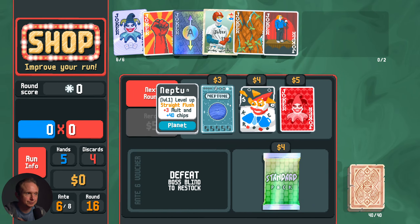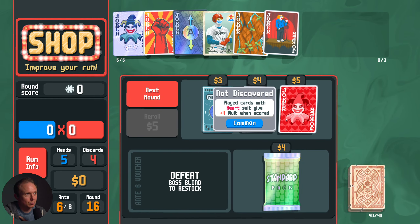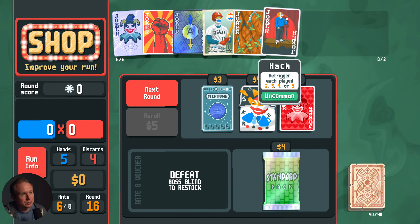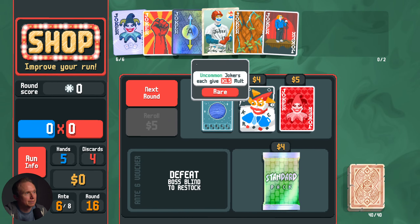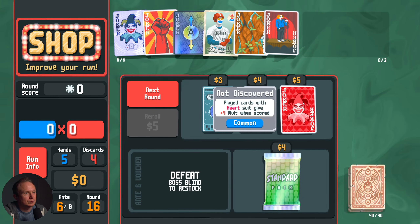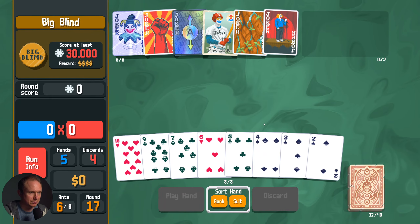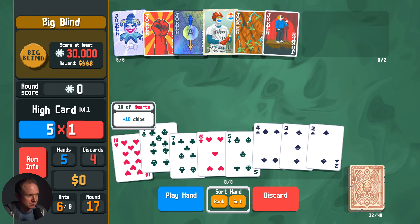We can start getting multipliers if we can start destroying cards. But obviously the game is not going to give us that. Make our 7s better. It is not what we needed and we don't want any more cards. Raised Fist is doing a lot of work for us. Hack is a 1.5x thanks to Baseball Card. Baseball Card might just be too much for us to carry right now. Extra Lord is buying 80,000 — there's no way we're making 80,000, and we're just barely eking by as it is.